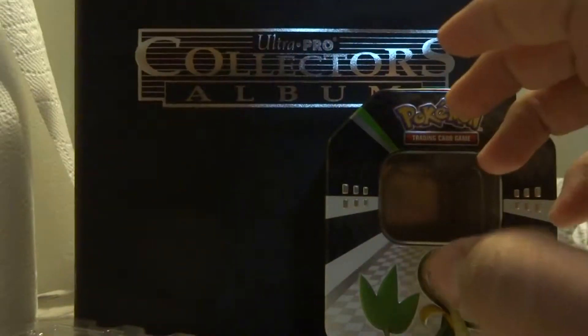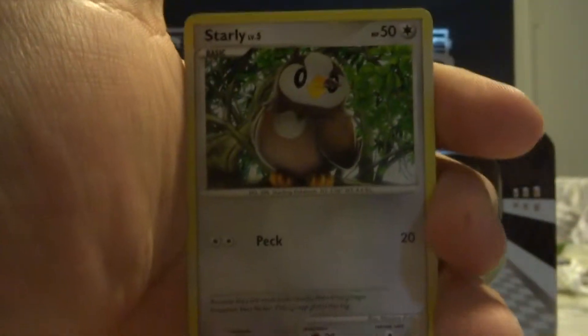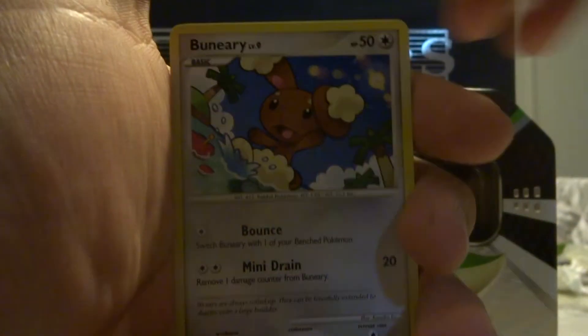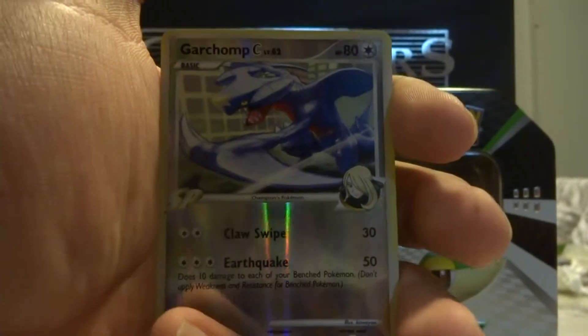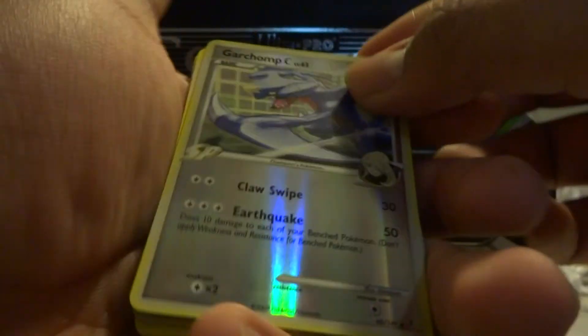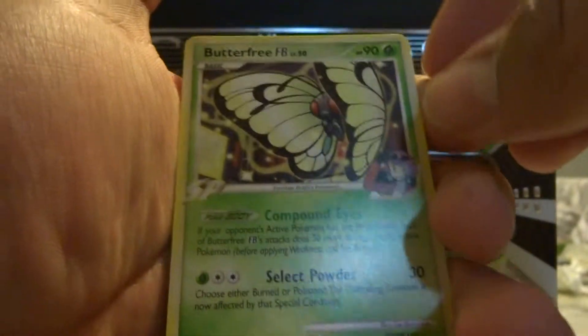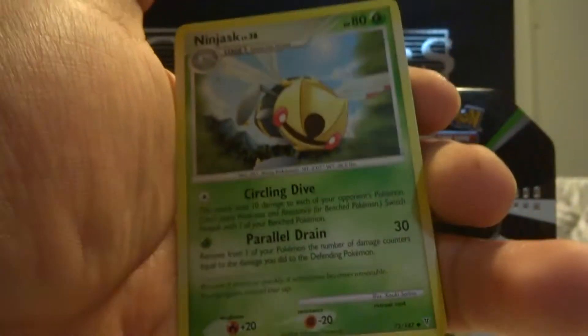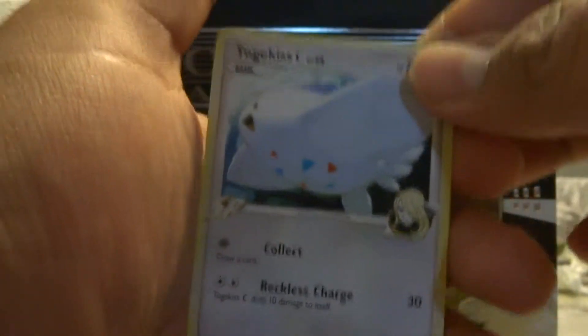That was Supreme Victors, in case you're wondering. We have Kricketot, Staravia, Bidoof, Paras, Piplup, Garchomp C reverse holo — which is actually uncommon, nevermind, I lied. And we have a Butterfree FB non-holo, which sucks. Ninjask, Relicanth, and a Togekiss, which looks pretty cool.